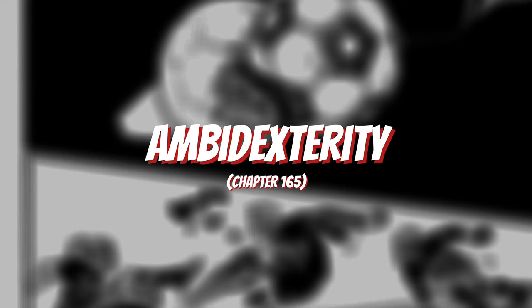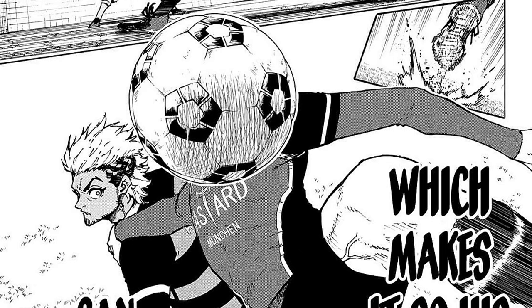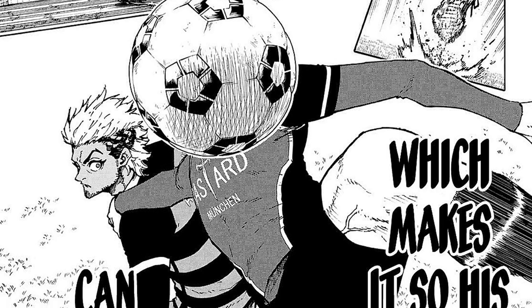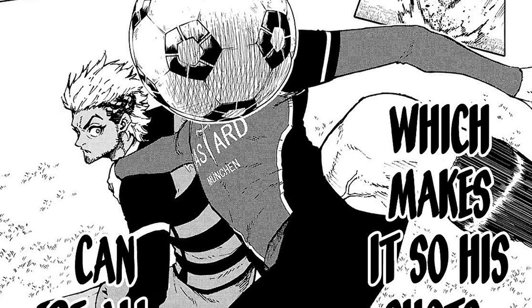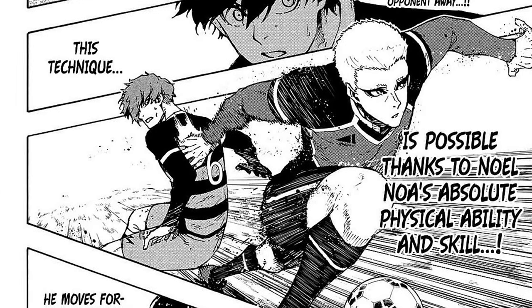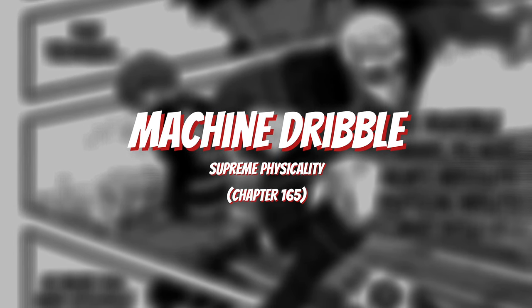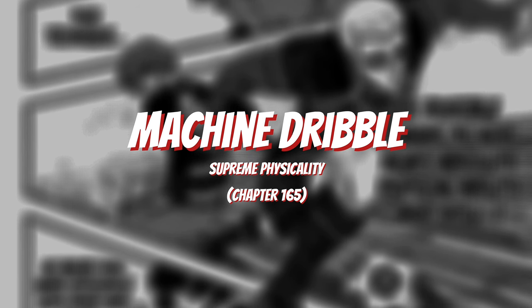His next core weapon is called Ambidexterity, also first shown in chapter 165 of the manga. Noah is completely and evenly ambidextrous with his feet, allowing him to dribble, trap, pass, and shoot the ball with either foot at any angle with the same level of power and accuracy on either side. Noah also has a branched weapon called the Machine Dribble, branching off from his Supreme Physicality weapon, also shown in chapter 165 of the manga.